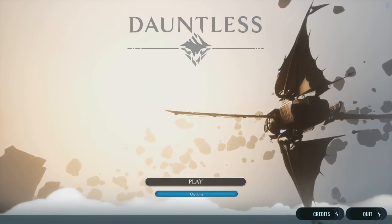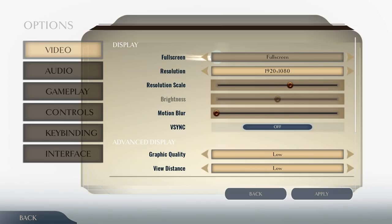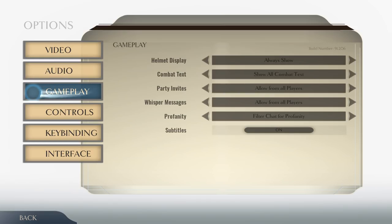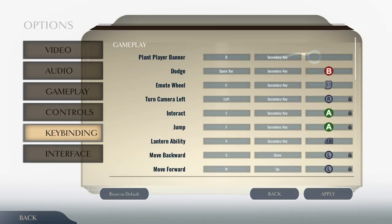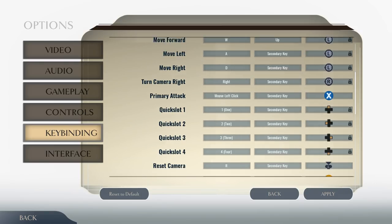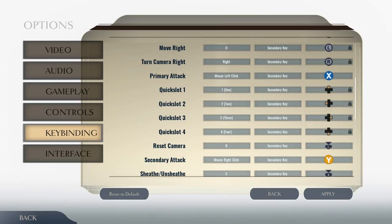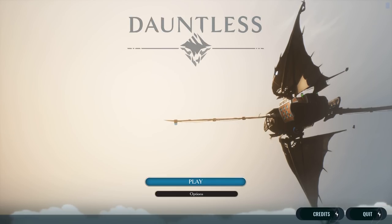Let's quickly have a look at the options. Full screen, display quality is set to low — I'll try high and go back to low if I struggle. Helmet display, filter chat for profanity — yes. Key bindings: left shift for sprint, sword is X. Pretty standard stuff; we'll figure it out once we start the game.